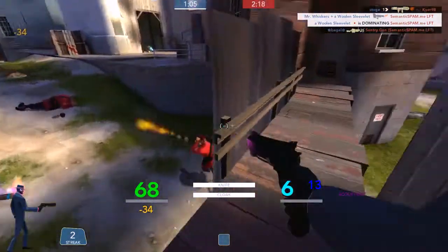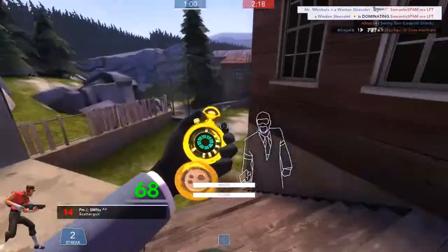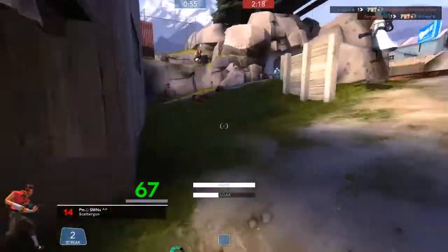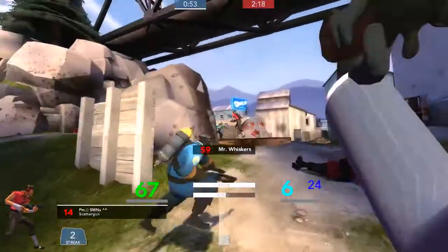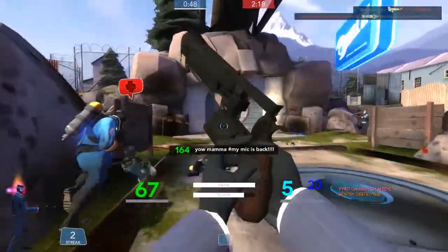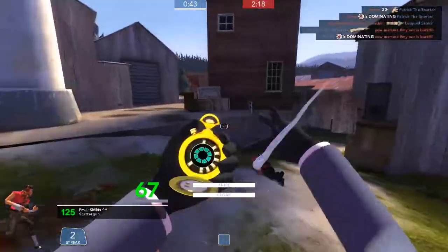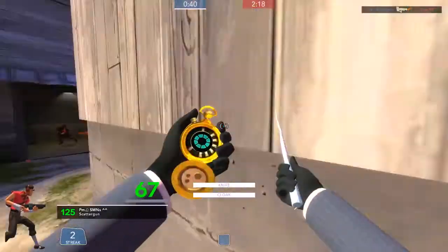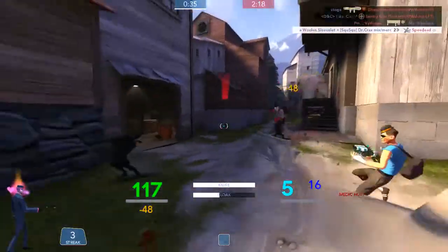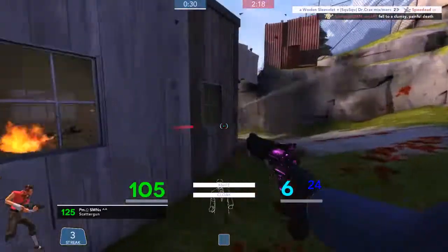If anyone's wondering why on all the pro maps they seem to add grass everywhere — like pro Barnblitz, pro Viaduct — it's because of a couple of reasons. One: if you're colour blind, it's kind of difficult to differentiate blue players from the snow sometimes, or if you just have bad graphics or bad eyesight, it's a little trickier to see in the snow. And apparently it also increases rendering ability, so it works better on lower-end computers. There are a couple other reasons, but I think the main one is the colour blind accessibility thing.